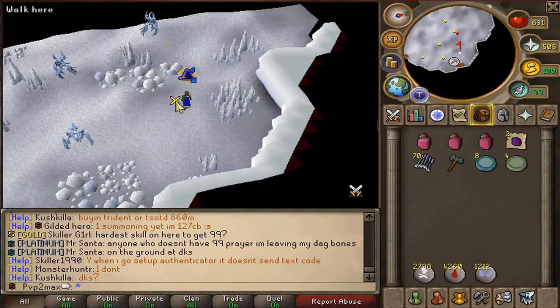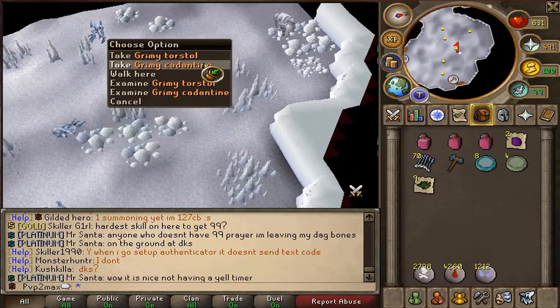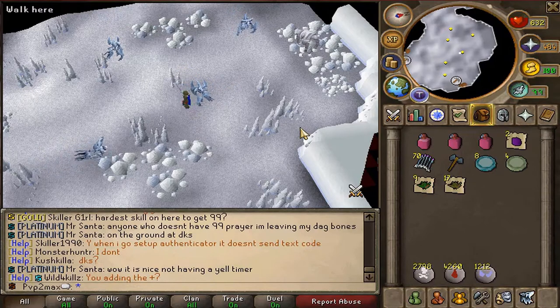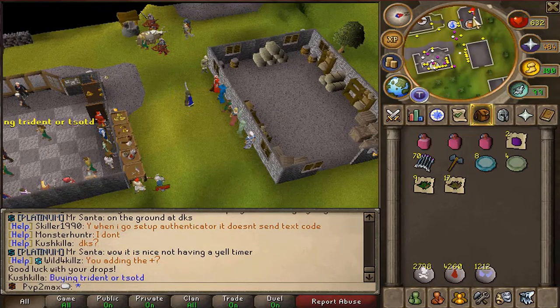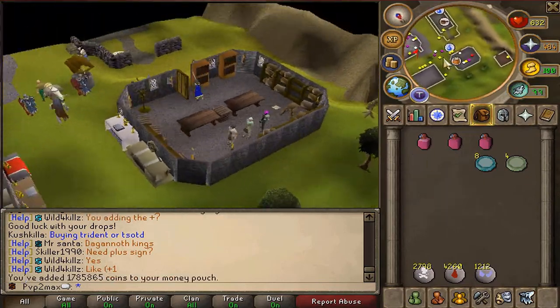Now that I've gone through a couple of kills, I want to show you what I got. This was just from three kills — this is everything I've gotten. So if I go to home and sell all this stuff, in just three kills I almost got three mil. So that's pretty nice — that was probably five minutes of killing, so that's great.